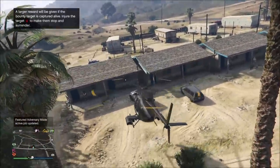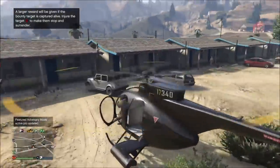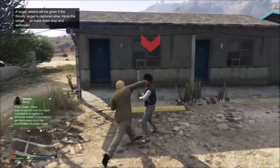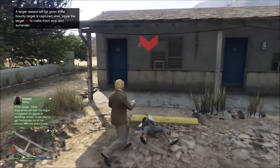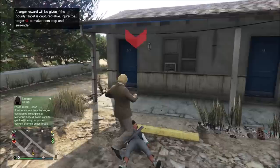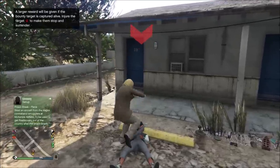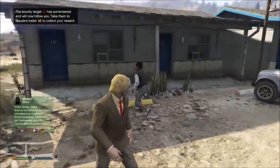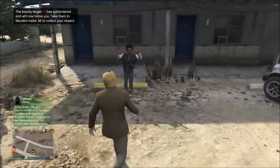Right here I was hovering over the area and found the target — this is why using a helicopter is the best for this. I didn't even directly see the target; she just happened to be spotted. If you fly right over where the target is, even if you don't directly see them, they'll automatically be marked on your map. Certain targets will fight you, others will run away. In this case she wants to fight, so just keep punching her until that red marker disappears, and then she will surrender and follow you.